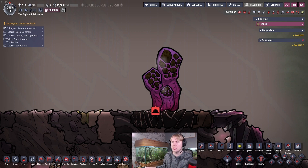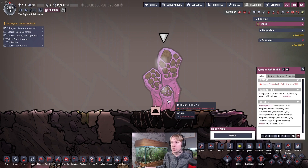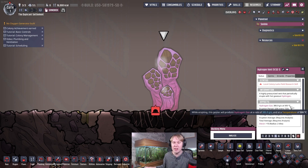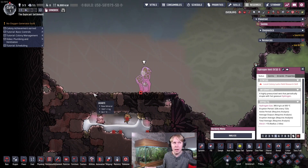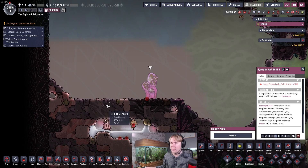Today we're going to be talking about the hydrogen vent, a really useful source of early game power, with a slight wrinkle in that the hydrogen comes out at 500 degrees C. This isn't too bad in the early game because the surrounding map is just going to absorb a lot of that heat, but hydrogen does have a heat capacity of 2.4 DTU per gram per degree C, which is about 60% that of water, so it's not an insignificant amount of heat.